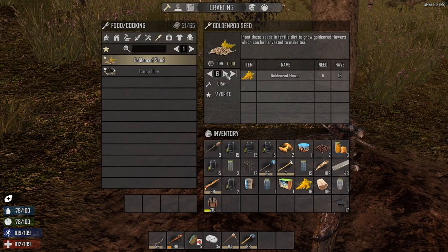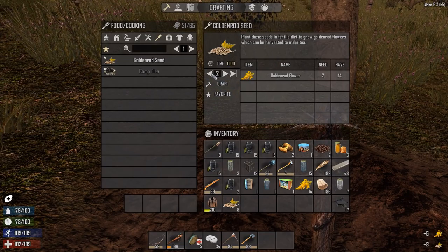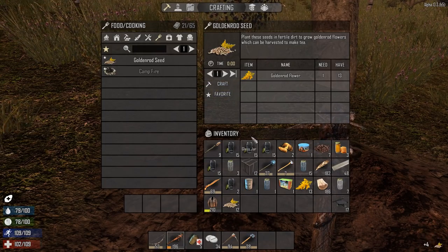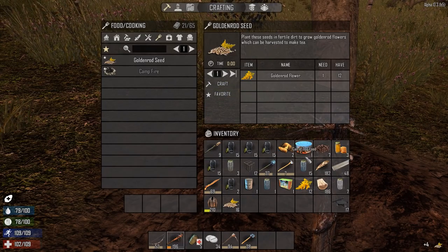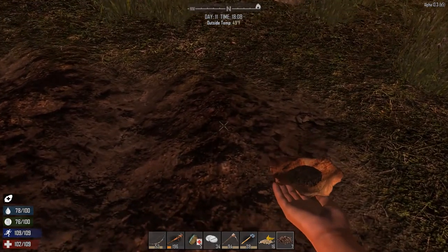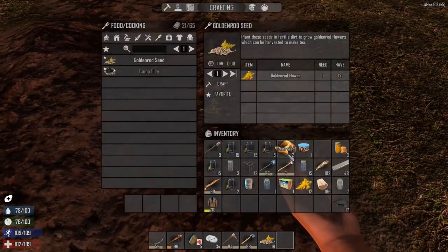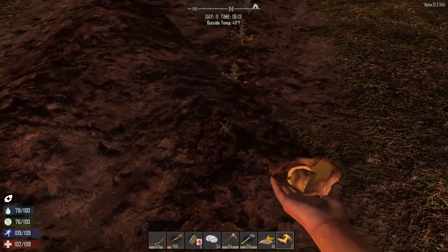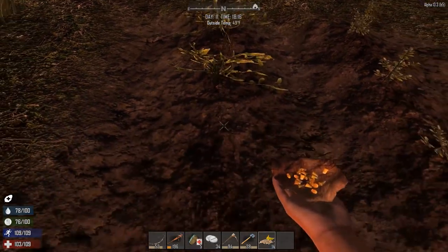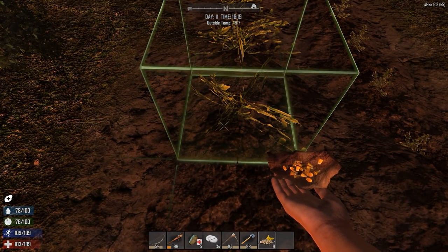I thought you're only supposed to get two seeds per flower - either that's bugged or they changed it back. So we've got goldenrod, we've got coffee. Coffee is the most important thing. I've also got potatoes - not really that important but I'll put some down. I only have two so we'll do one row for now, maybe two. I want to get some wood though.